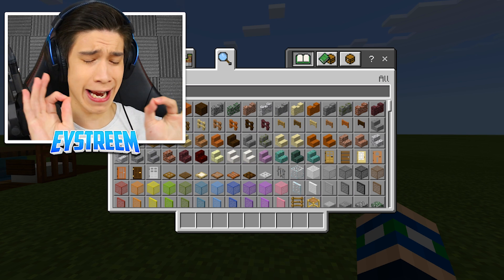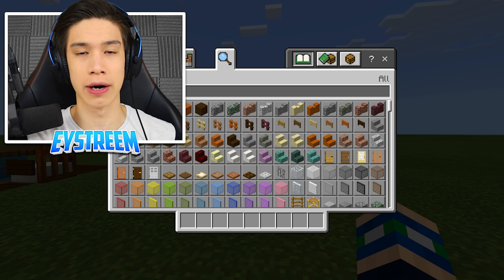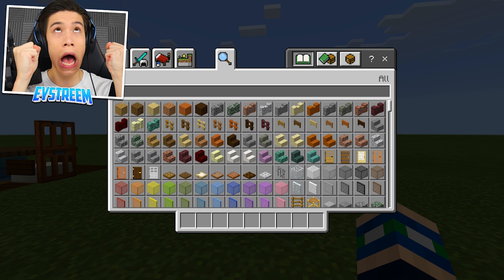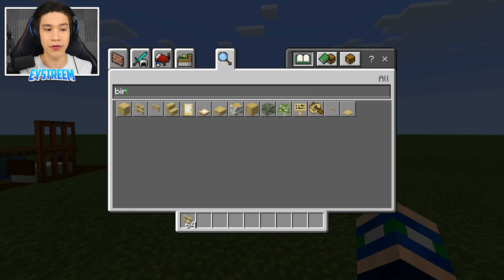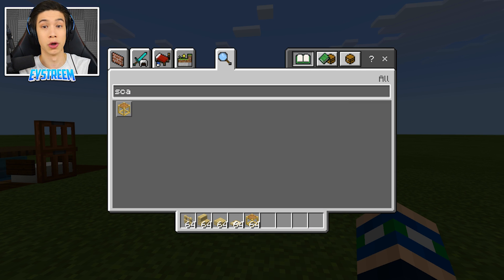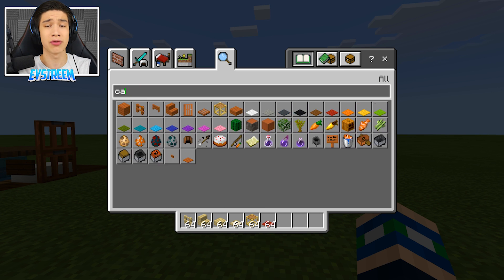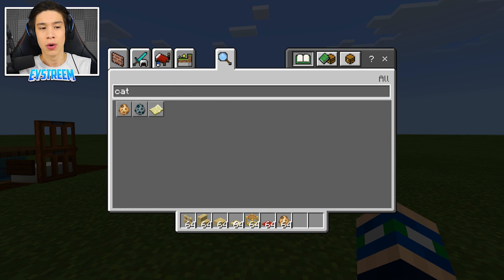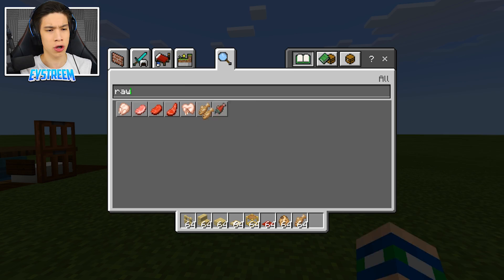That is build number one - time to move on to build number two. For build number two, we're going to get a nice little home for your kitty cats. These are the things you're going to need: some birch fences, some birch stairs, some birch wood slabs, and some birch trapdoors. Then grab some of these brand new scaffolding blocks - there's a ton of cool designs you can use. You'll also want a carpet color of your choice; red looks really cool with this design. And finally, we need some tamed cats - use raw cod to tame them.